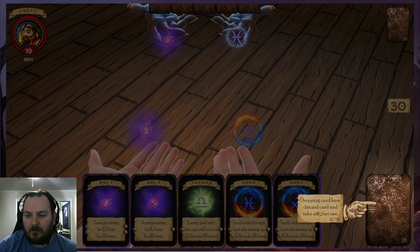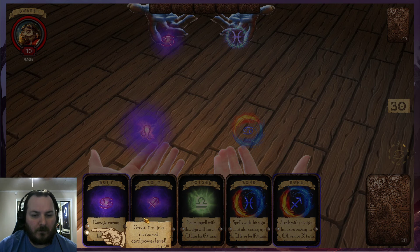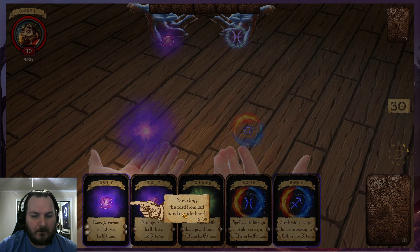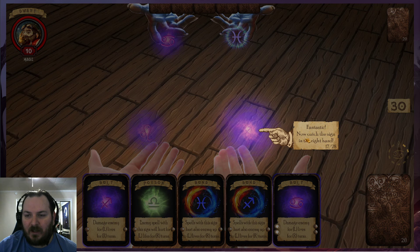Dropping a card here discards it and takes another one. Clicking on the sign when the same as on the card in the left hand — so you want me to do that? Great, you increased the card power. You increased the card power to maximum level. Now drag the card from the left hand to the right hand. Fantastic.